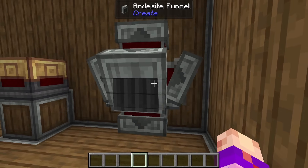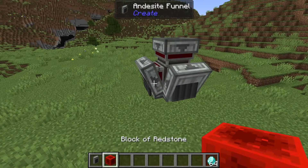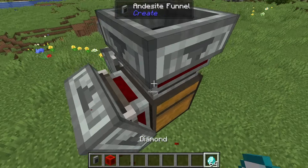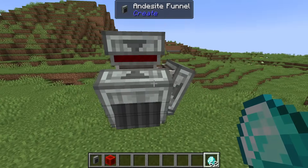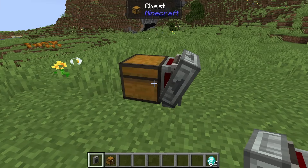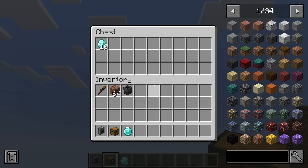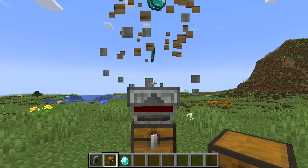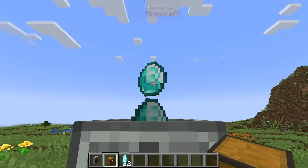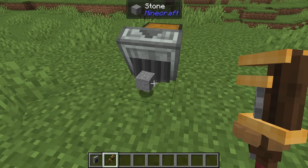If chutes are the hopper's cooler sibling, funnels are the chute's cooler older cousin. Funnels work on all sides of an inventory and in all directions, but do not have internal inventories. They can be locked with redstone like a hopper, and can insert and extract up, down, left, and right. When placing a funnel on an inventory, holding shift places it as an inserting funnel, and not holding shift places it as an extracting funnel. When extracting upwards, the funnel tosses items upwards slightly so that a funnel above can catch them. You can tell the direction of a funnel by the little arrow at its top, and you can use a wrench to change a funnel's direction.